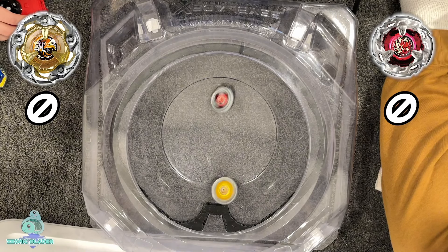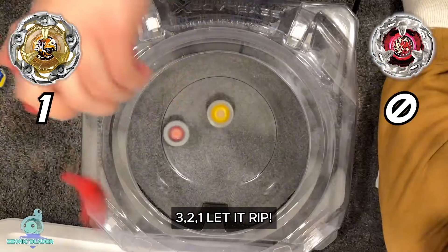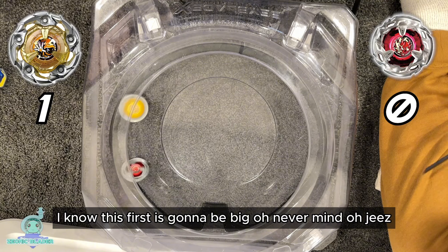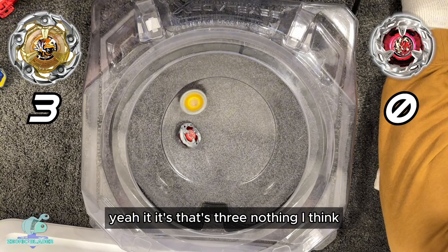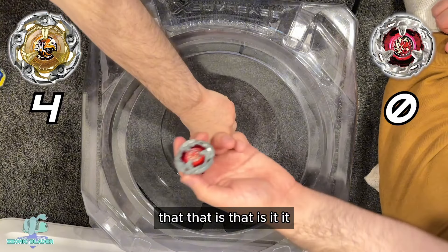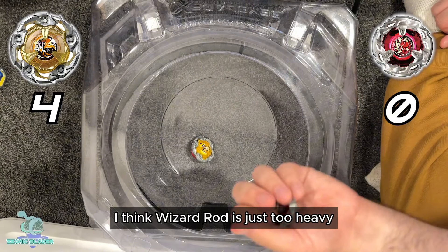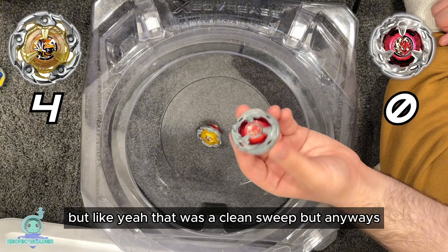Too much stamina — it was not even close. This guy can spin for another minute, I think. Wizard Rod is too much for Sriracha. While Sriracha was able to do quite a few heavy hits, Wizard Rod was just too heavy that even with the heavy hits it's not able to go out of the stadium. Yeah, that was a clean sweep. But anyways, let's face off against something else.